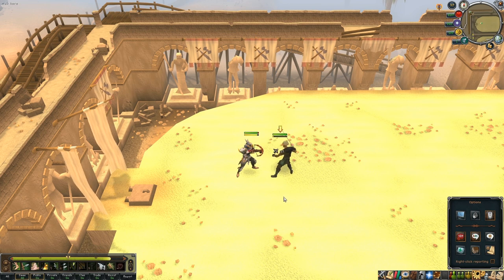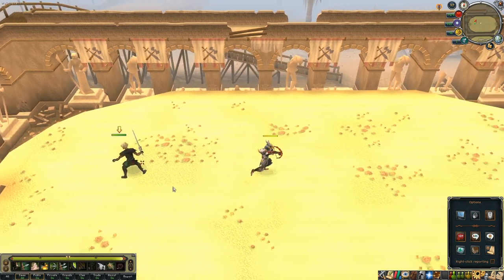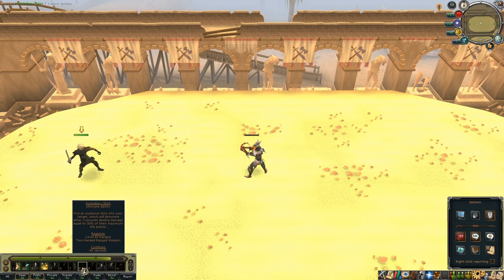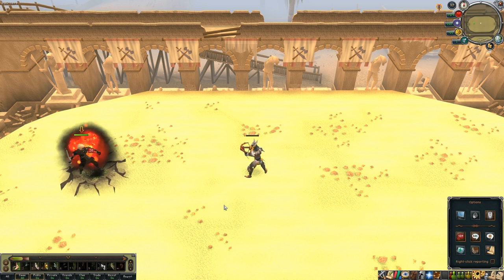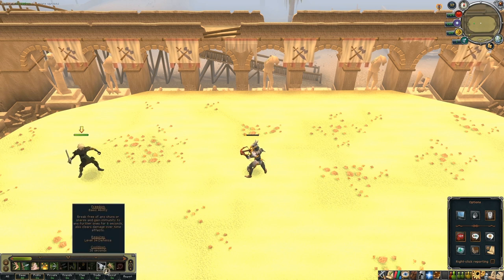As we build up more adrenaline we get closer and closer to our ultimate ability. Here we bind the opponent in place, get some range on him, and now we've got a full adrenaline bar — so let's use an ultimate ability. This one's called Incendiary Shot: it sticks an arrow in him and after a few seconds it explodes. We're using a test account here so it didn't do much damage, but in live PvP this could easily do three or four thousand damage — these abilities are really powerful and make combat a lot more interesting.